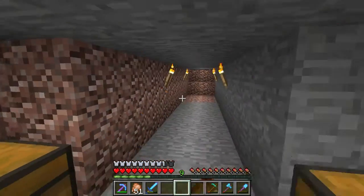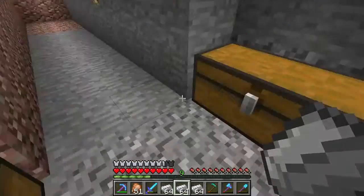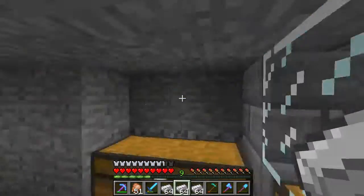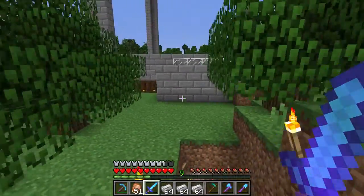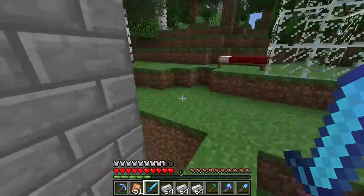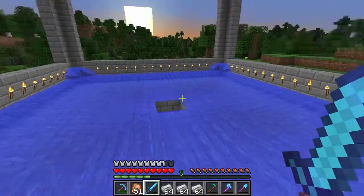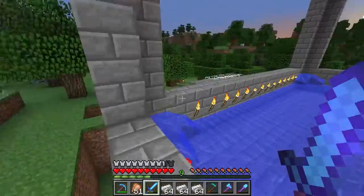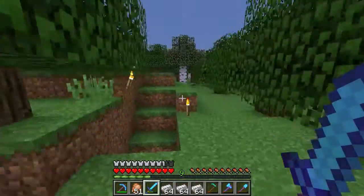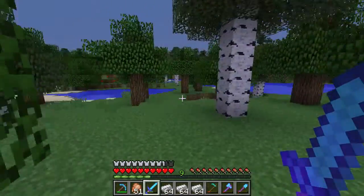I'm at the iron farm here — we don't have it looking nice but we do have quite a bit of iron so we're gonna load up. It's just two villages: one village right here with a bunch of capsules to store villagers, one capsule on each side. Golems spawn, fall in the hole, die in lava, and then hoppers pick up the loot. There's another village up there as well, so it's a little two-village golem farm.